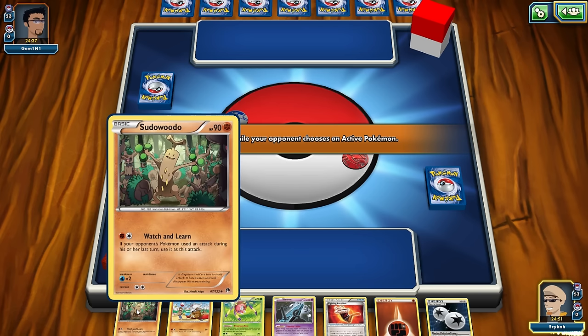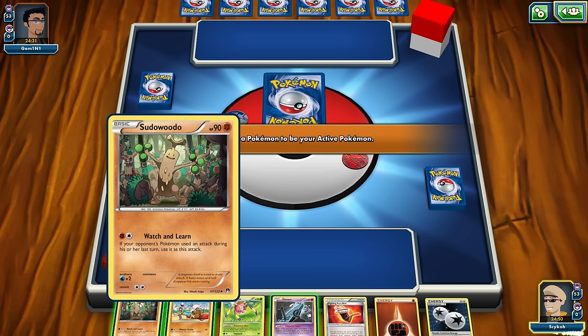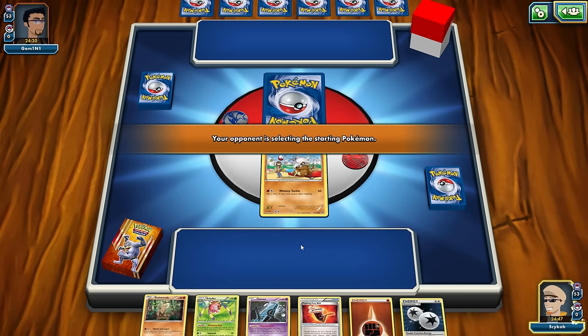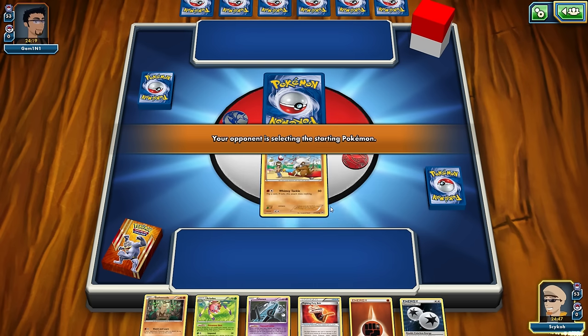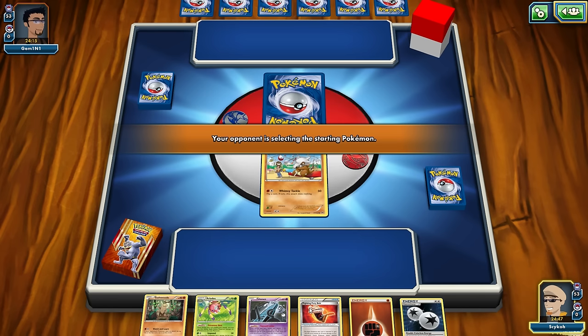Sudowoodo's attack is 'Watch and Learn' — if your opponent's Pokemon use an attack during their last turn, use that as this attack. That's kind of interesting. I think I'm going to start with Cubone and hopefully find a Marowak. We've also got this card — the basic Pokemon this card is attached to gets plus 40 HP and its attacks do 10 more damage to your opponent's active Pokemon. That might be useful, but as soon as we evolve it we're no longer a basic Pokemon, so maybe we'll save that for Sudowoodo or something.